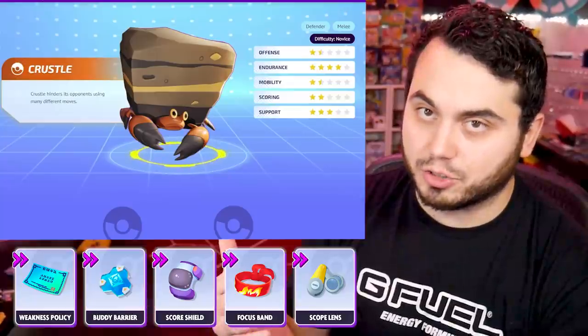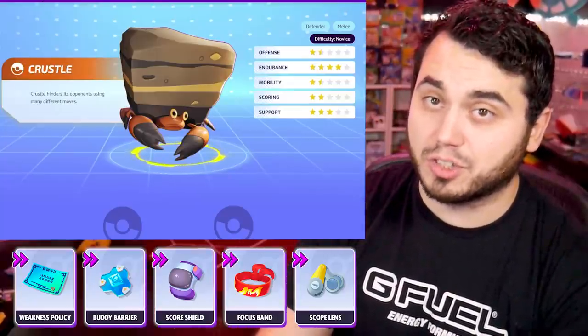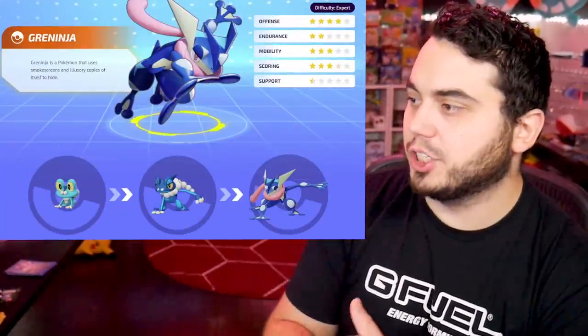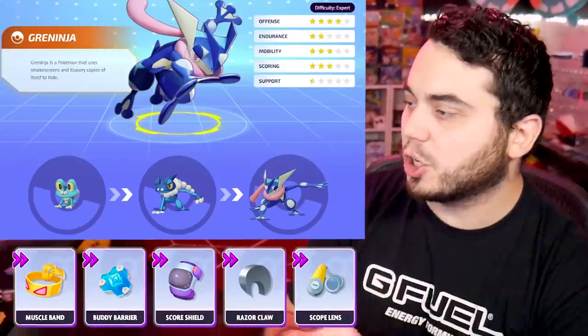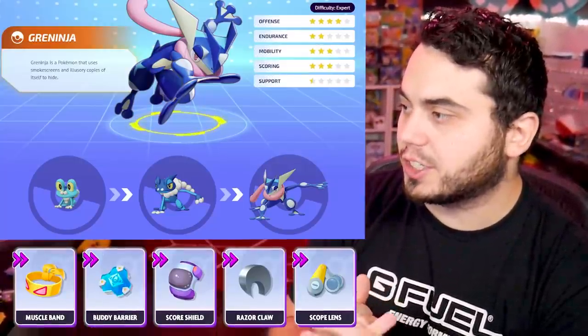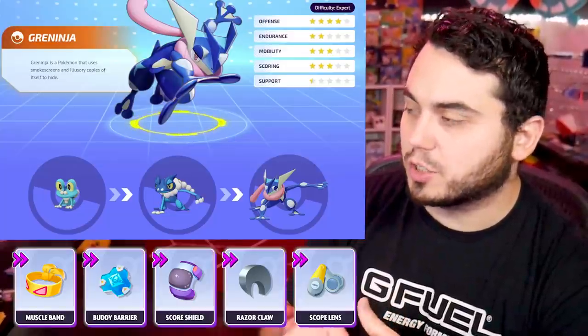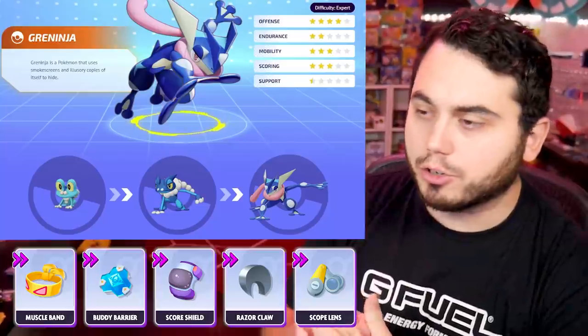You could also run an X-Scissor set with Weakness Policy and Attack Weight. Get those six stacks and you actually have some pretty serious damage with X-Scissor. Greninja's up next. Greninja actually utilizes Muscle Band to increase his attack speed, Scope Lens to increase those critical hits, and Razorclaw as well for critical hits and slows. Buddy Barrier obviously to support teams.